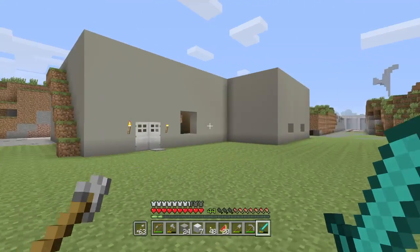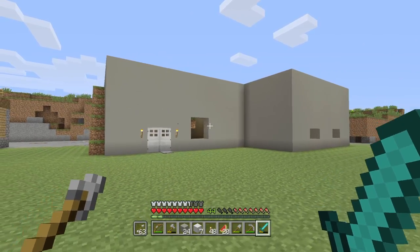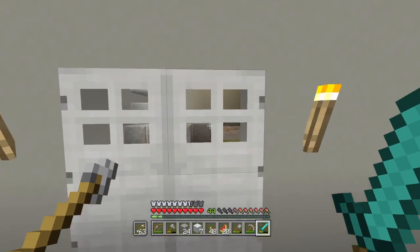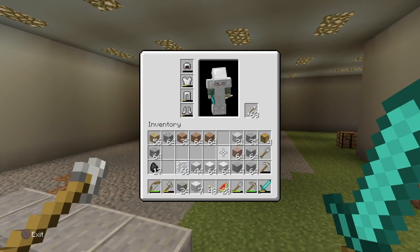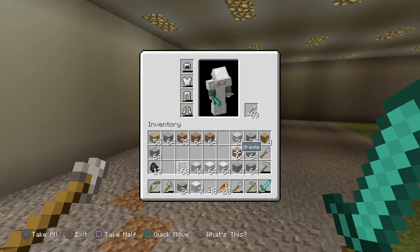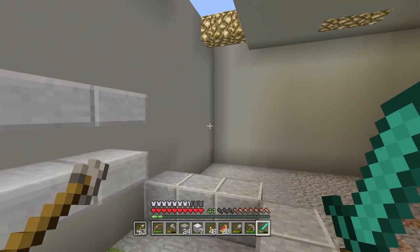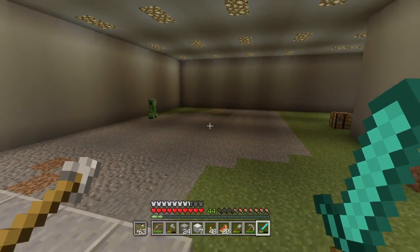Hey guys, what's up? It's the Buck Gamer, welcome back to Master of the World. Today we're going to continue working on this ugly gray structure here, which is going to house all of my building blocks — probably stone blocks. I'm not sure if I'm going to have wood blocks in here, maybe grass, maybe every building block if I have room. But first, we've got to kill this creeper.